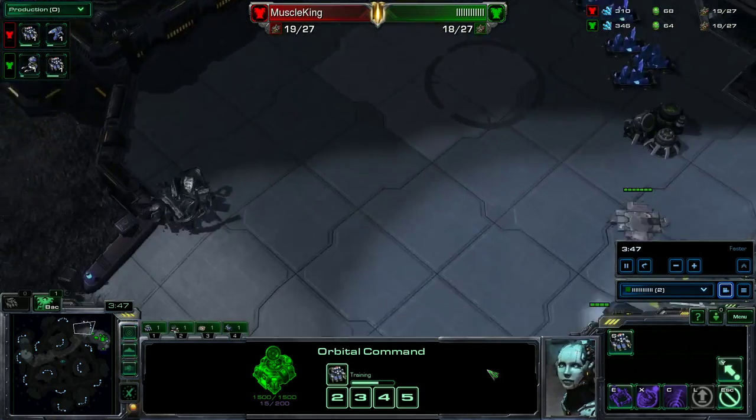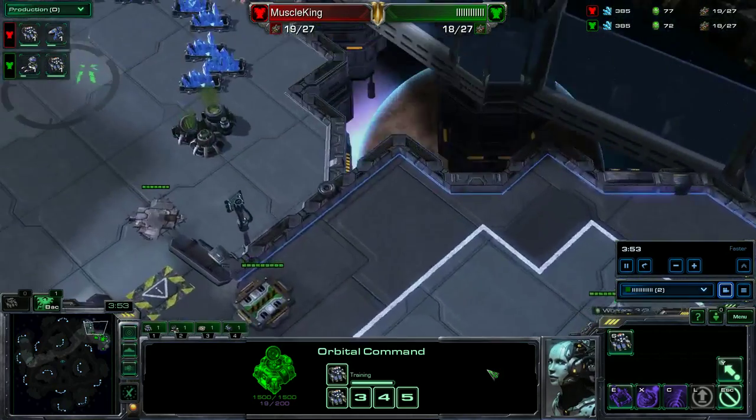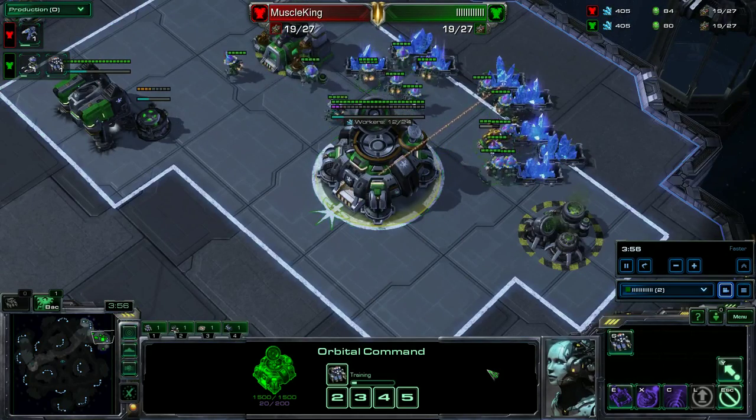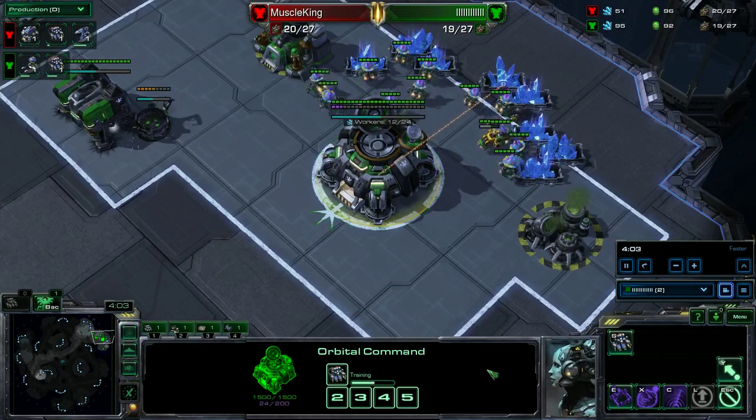The reason why is because you're producing a lot of hellions and being very mineral heavy. By being mineral heavy — since you don't have your gas geysers — it allows you to get the extra minerals for your third command center relatively fast.